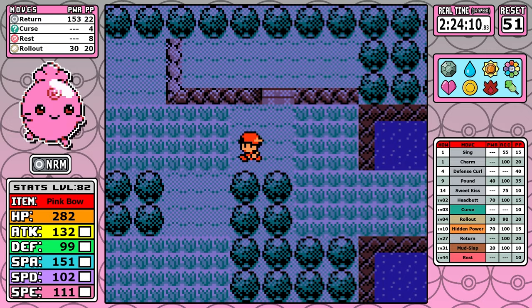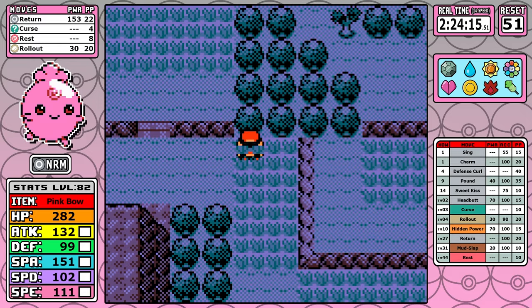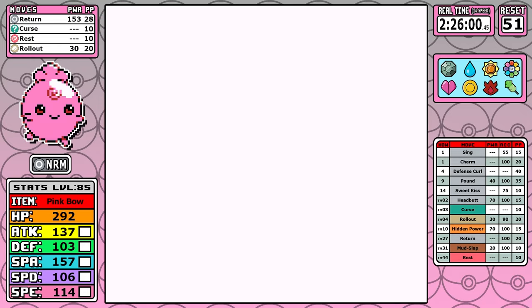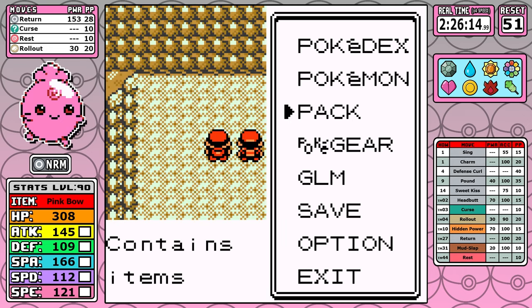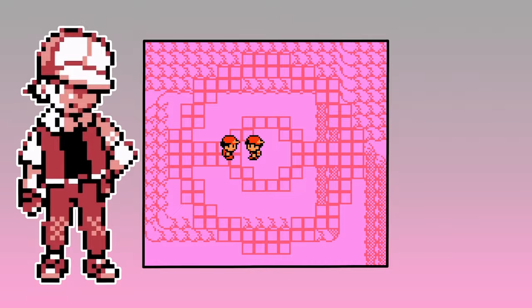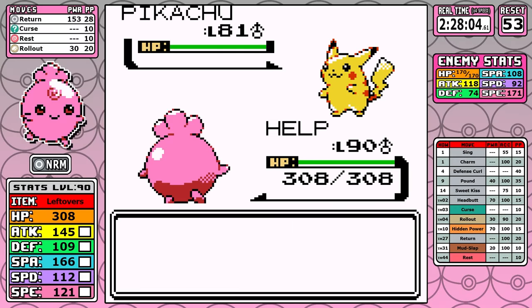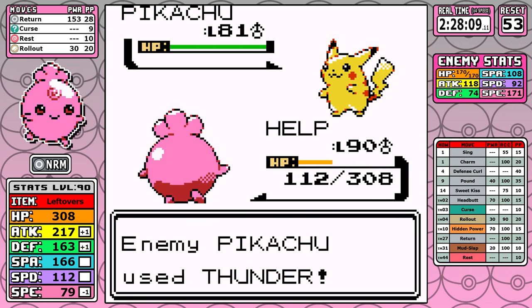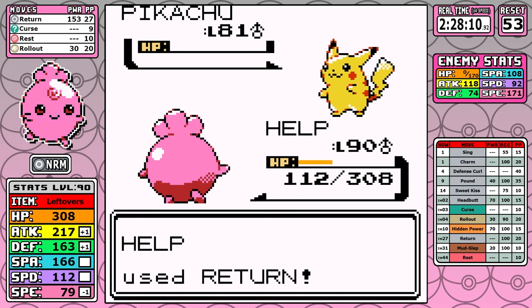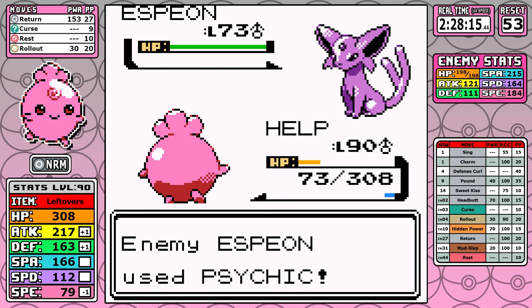Before I fight Red, I use all of my Rare Candies to get up to level 90, then swap over to Leftovers. Now let's take a look at Red. There are a lot of resets here, and it's not really for any particular reason other than Igglybuff just has very awful stats. You need a specific order of things to happen for the Curse-Rest strategy to work with a Pokemon this slow and this bad.